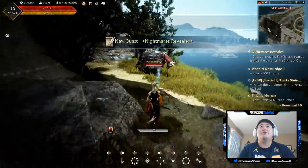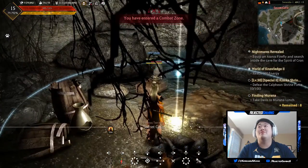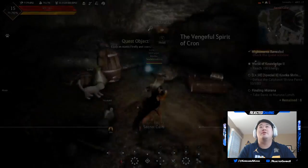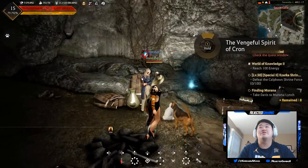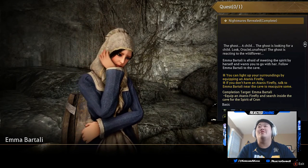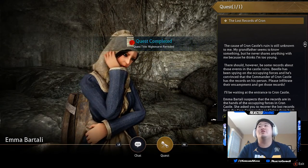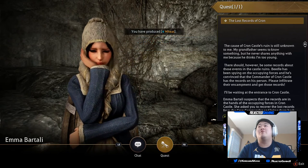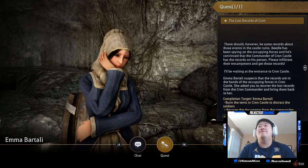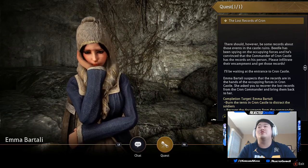Into the cave we go. I don't know why it wants you to use one of the fireflies here — it doesn't make any sense because it's really not dark in this cave whatsoever. Complete that, talk to Emma. There she is — the ghost, a child. 'Oracle Lunafreya, the ghost is reacting to the wildflower. The cause of Crone Castle's ruin is still unknown to me. My grandfather seems to know something but never shares anything. Please infiltrate their encampment and get those records — I'll be waiting at the entrance to Crone Castle.'